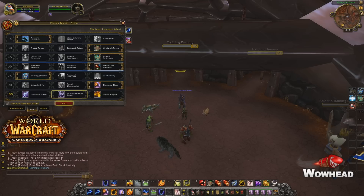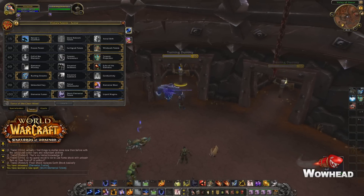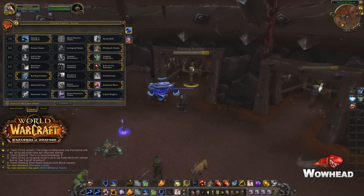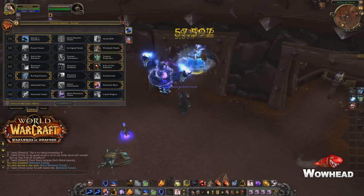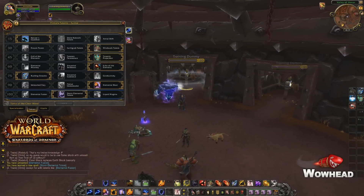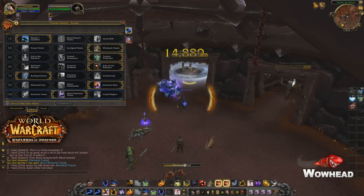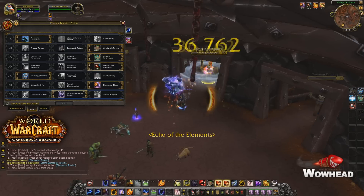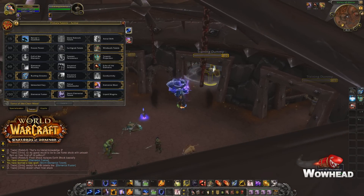So let's try this talent out. We learn it, put it in our bars and we use it. It's a pretty cool looking elemental — I guess the graphic might not be done yet. But there it is. It does actually pretty decent damage if you look at it, and it has a pretty good graphic when it hits. It looks like a pretty solid totem for burst.